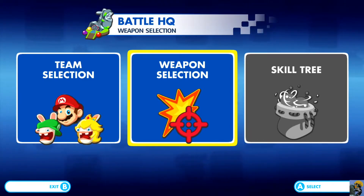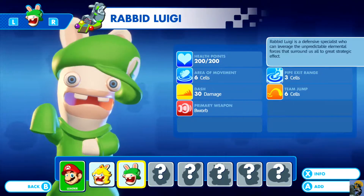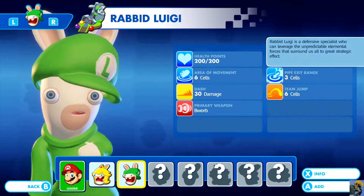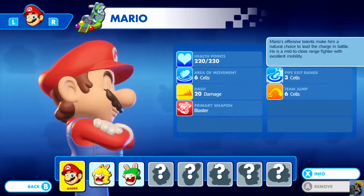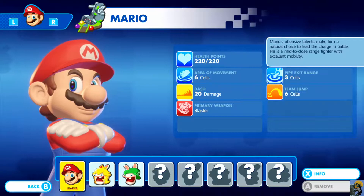You can change your team here. Right now I only have the initial three — Rabbid Peach and Rabbid Luigi — but you can see there are five other characters you can get to complement your roster that I don't have yet.